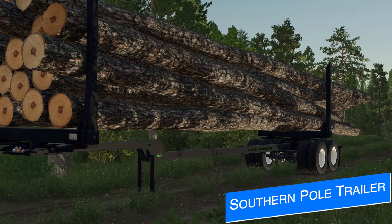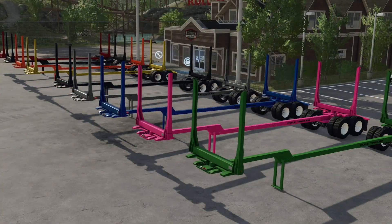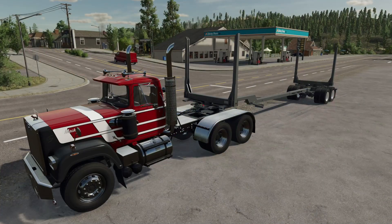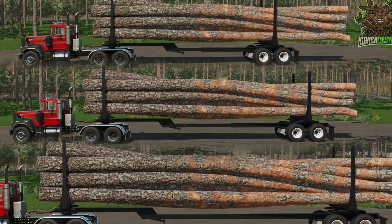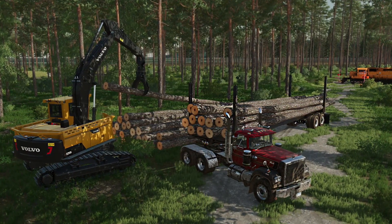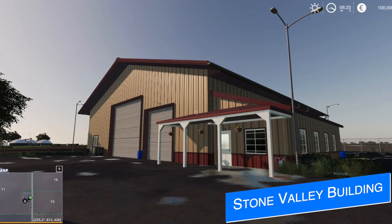Gamer Designs shares a few more screenshots of their Southern Pole Trailer. We get to see all the different colors — he received special permissions from 82 Studio to use their color palette, so that means nitro blue is available. This trailer lets you easily get in and out of the woods with a full load. The shortest it goes is around 30 feet and at max it can hold any full tree in the game, and it'll have straps so nothing can roll away.